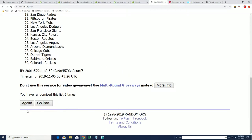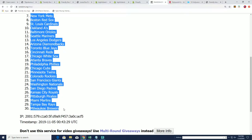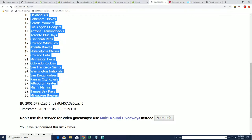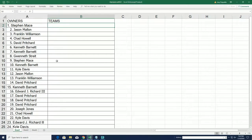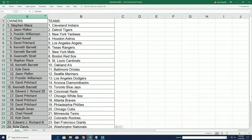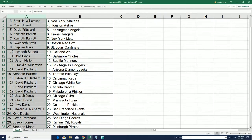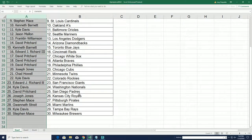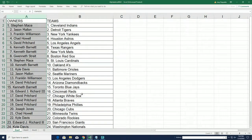Lucky number seven. All right, so there you have it. Everybody has their teams. And there's still a moment to be able to make a trade.